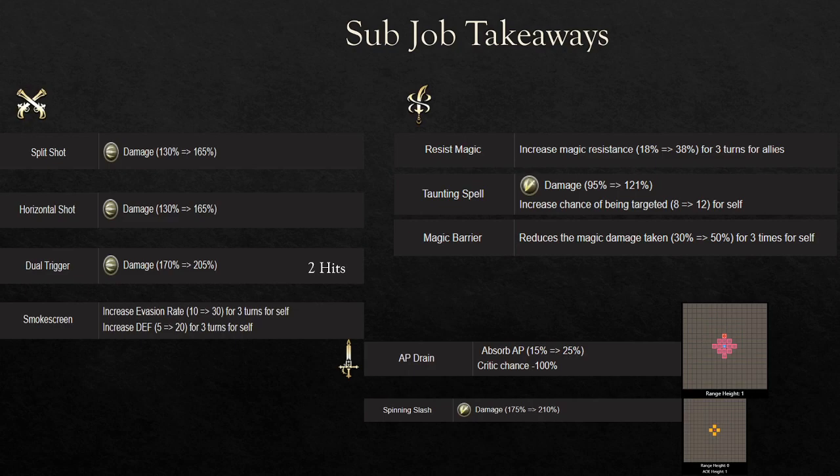I put Smokescreen in the Dual Gunner subjob takeaways. She's not really an evasion unit and her passives actually decrease her evasion, so you're not really going to use Smokescreen for evasion — it's more for the defense. Because she does not come with a good base defense, increasing the defense in general and going heavy armor on her does help significantly in that category.